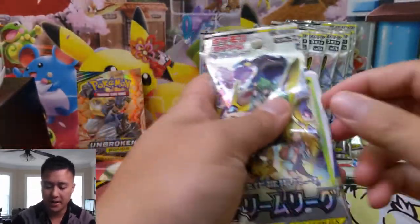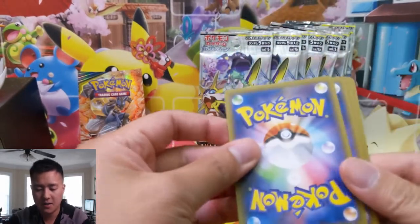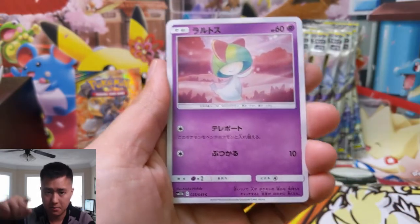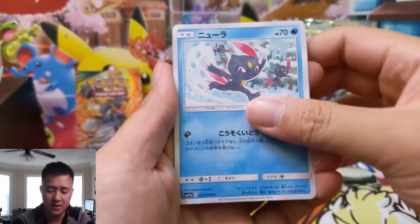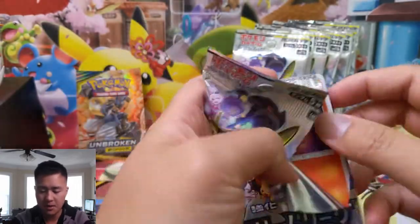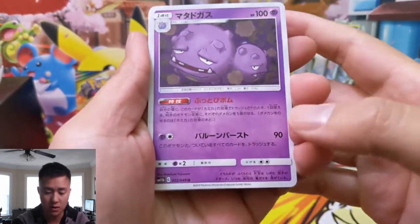Let's get into our first pack, but it's not too late to enter the Hidden Fates giveaway if you haven't already. All you have to do is look for the giveaway video. Go to that video, make sure you hit that like button, be a sub if you're not already, and leave a comment with hashtag turtle giveaway. Wednesday morning we will select the winner.